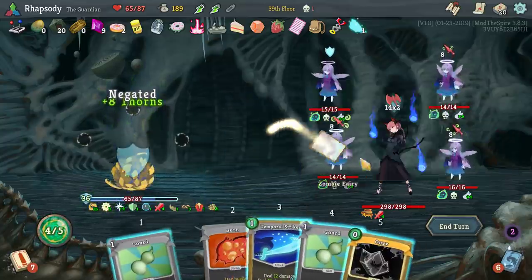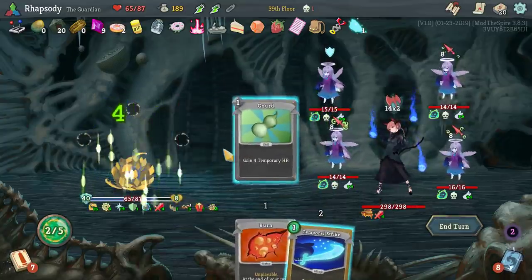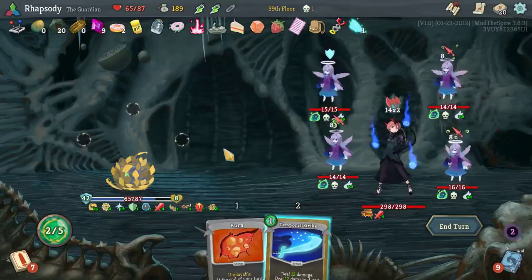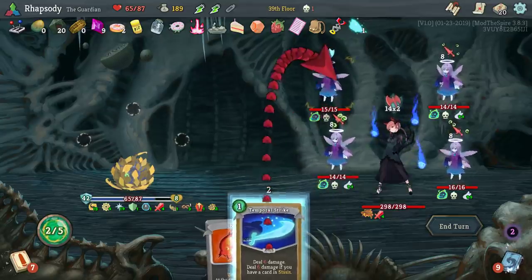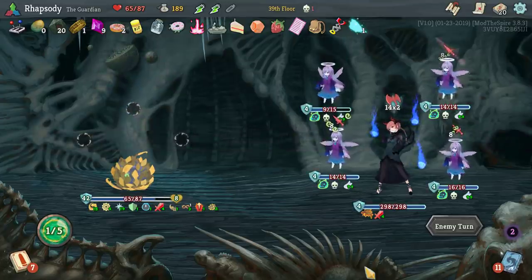Every time I play three zero-cost cards I just draw basically an entirely new hand — I love it. No cards in stasis here. With 19 thorns, all the enemies that attack me are gonna kill themselves.